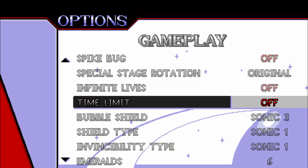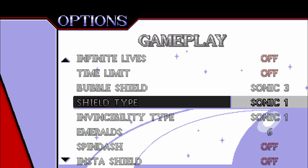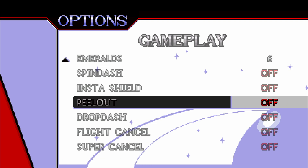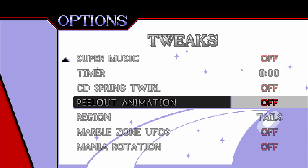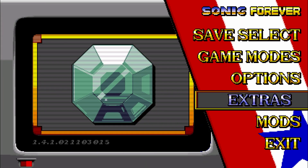There's a time limit option — in the original games there were 10 minutes in each level to complete it, you can turn that on or off. You can turn on the bubble shield elemental shield from Sonic, and choose what shield sprite type you want — Sonic 1's sprite, Sonic 2's, or the elemental sprite. You can also use the peel out from Sonic CD, which is the coolest thing ever, and Drop Dash from Mania — everything's here. In terms of tweaks, you can have the super peel out animation when Sonic's running at full speed, which I love. There's also a boss rush in the extras — some of these I haven't even tried, I just play the main game. But yeah, these are all part of the Sonic 1 Forever experience.